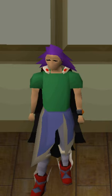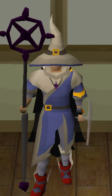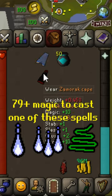Today I'm going to teach you how to escape any PKer nearly 100% of the time. All you're going to need is some decent mage gear, at least 79 magic, and a few well-timed clicks.